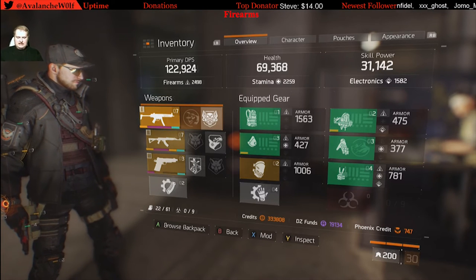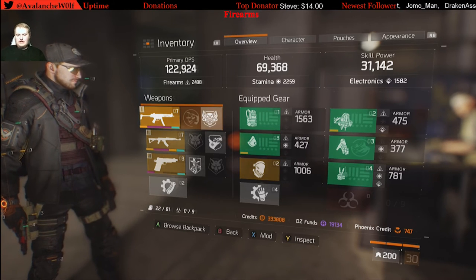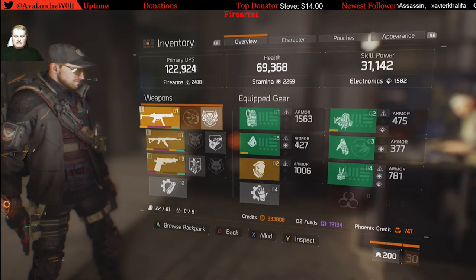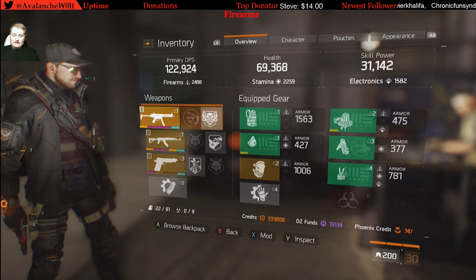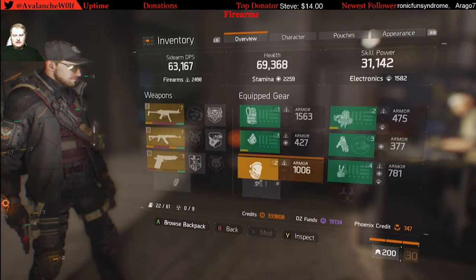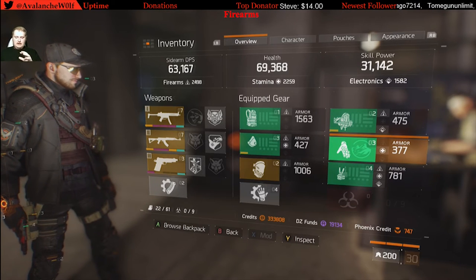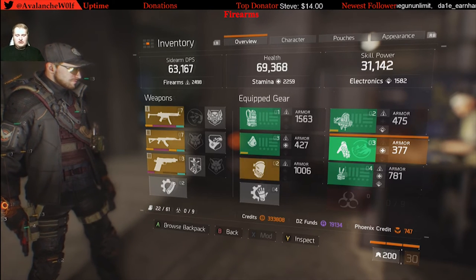Next in a Tactician's Authority build is firearms. I know Tacticians aren't supposed to focus on firearms, but you'll be soloing sometimes, so you don't want to be at 100,000 HP and 40,000 skill power with only 90,000 DPS — you need viable damage output. What I do is put two pieces of gear heavily into firearms. My knee pads are mainly focused on firearms giving me 606 firearms, and my gloves will also be firearms-focused. These should be set items — look into Sentry's Call or Striker's gear sets to get the extra damage perks.